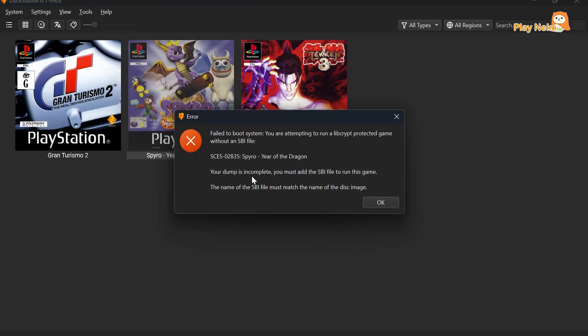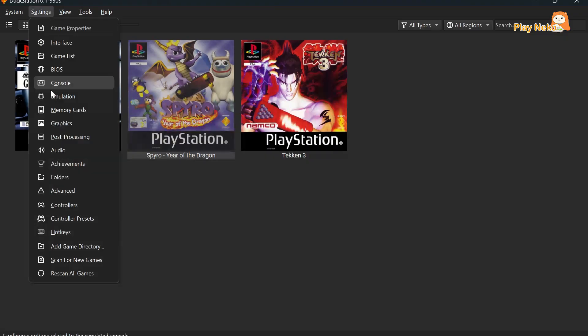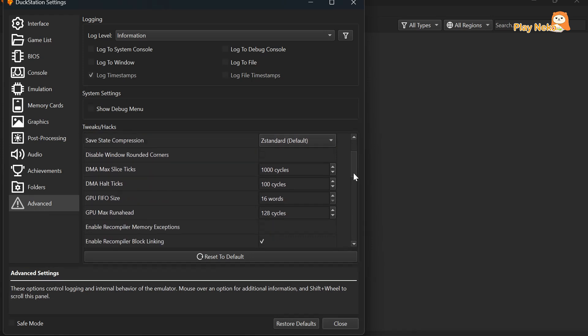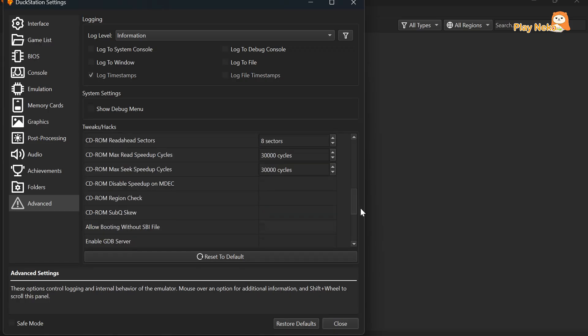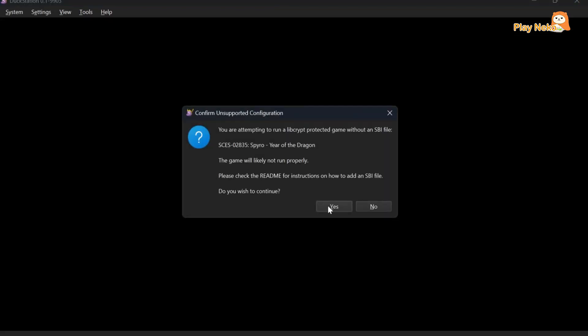If you encounter an SBI file issue when trying to run a game, don't worry — this usually happens because the game uses LibCrypt protection. To fix it, open the Settings menu, go to Advanced, scroll down to the Tweak/Hack section, and check the option Allow booting without SBI file. After that, launch the game again. If a notification appears, just click Yes.